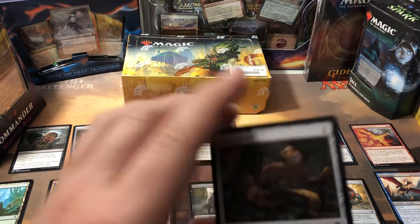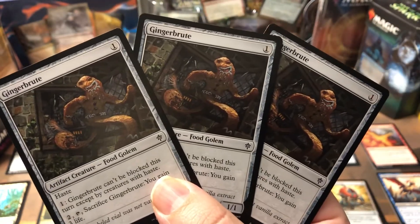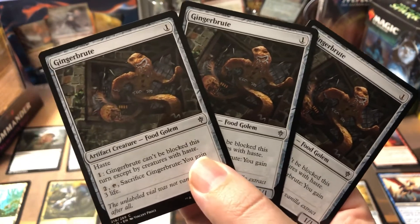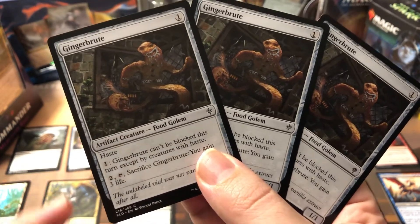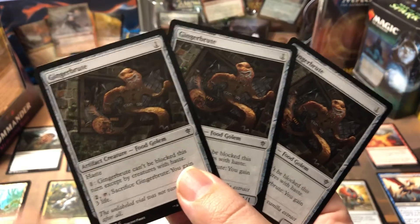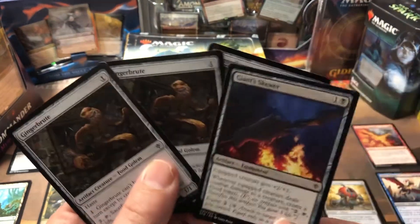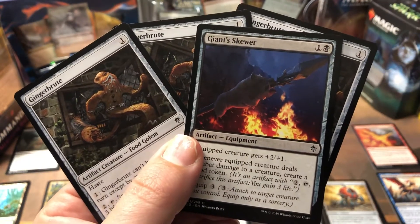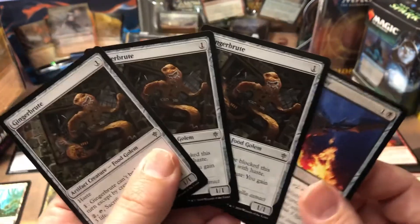This guy was the beast — the Ginger Brute. I got three Ginger Brutes. These guys were awesome. If you could get one in your opening hand it was just early, quick damage — unblockable unless creatures have haste, if you pay the 1. For a 1-drop 1/1 that you can give haste, I kept being as evil as possible and throwing a Giant's Skewer on him. So he's an unblockable 3/2 at that point. He was just wrecking the board for me.